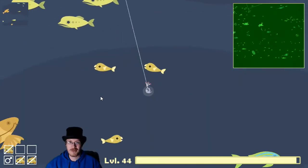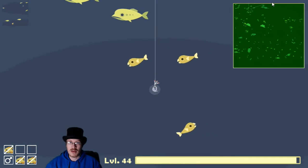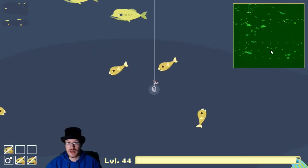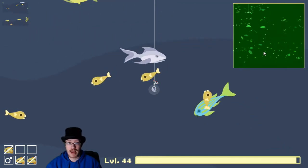How to catch a puffer fish in the Caverns and Coral update. These little guys are scattered around. There's a larger deposit of them further — closer to the coral reef and much deeper down.